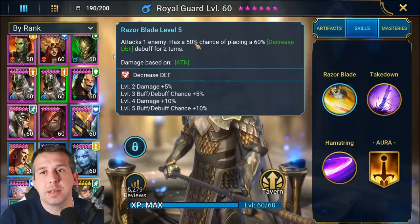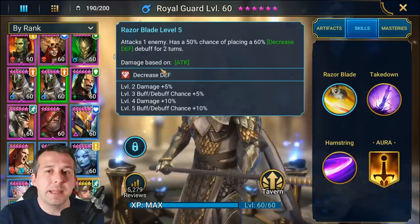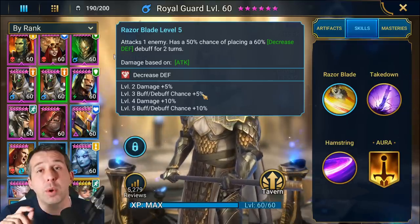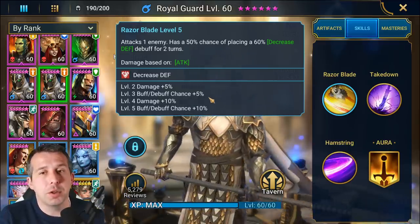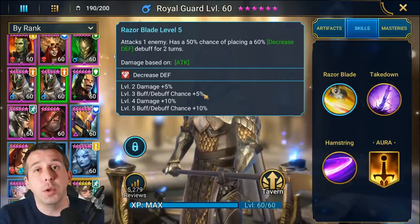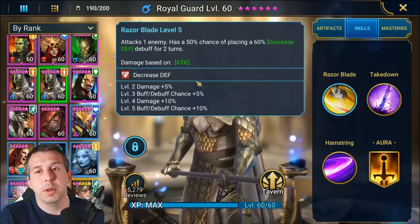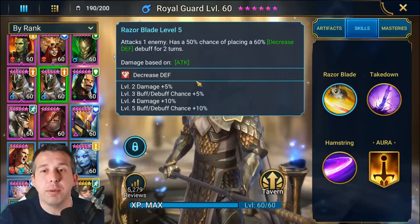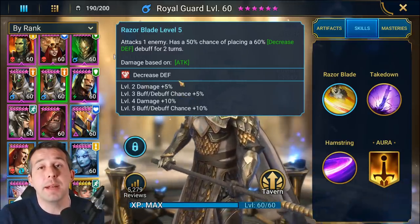The A1 has a 50% chance to land decreased defense, up to 65% depending on what you're using him for. If you're using him to place this debuff, I suggest you book it out. If you've already got an AoE decreased defense champion going before him — which I think is what you should do — then you can kind of forget about books here. He will not do his A2 until decreased defense is on, so if you're not going in with another decreased defense champion, you really want to book this up.